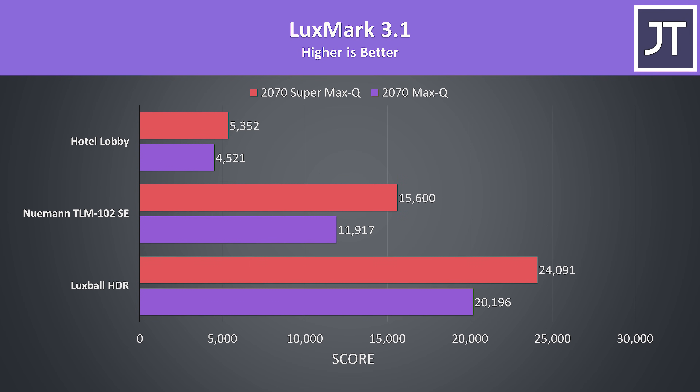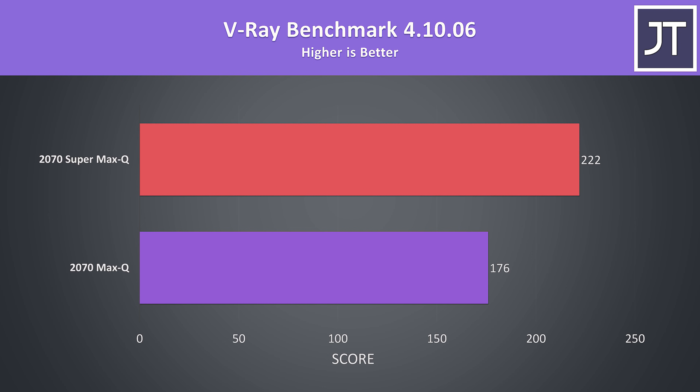Luxmark is an OpenCL benchmark which renders different scenes with the GPU. Depending on the test, the Super graphics performed 18–30% better. The V-Ray benchmark was also run on the GPU, rendering a scene as well — in this case the Super laptop scored 20% higher. It looks like GPU-specific rendering tests see further increased performance compared to most games.